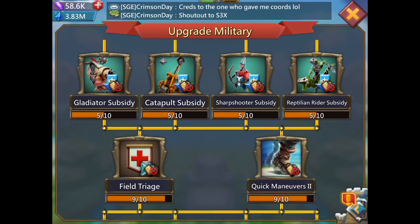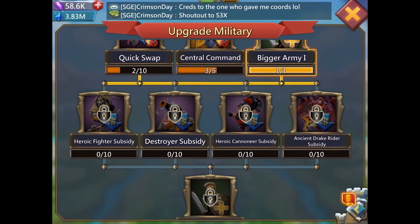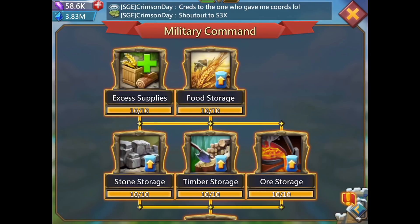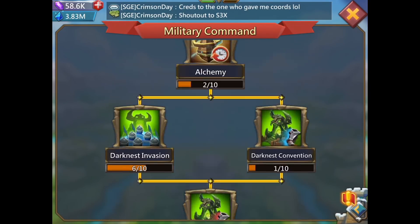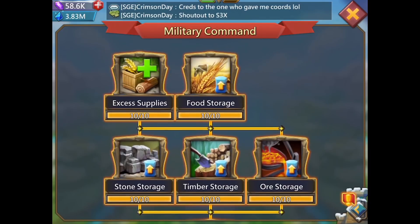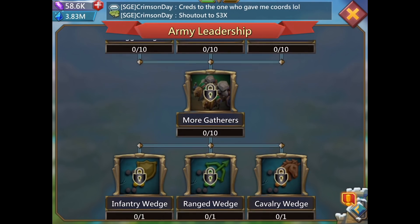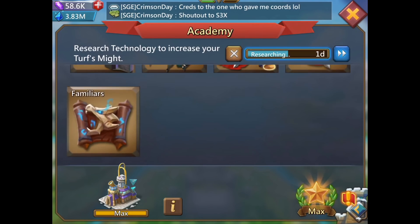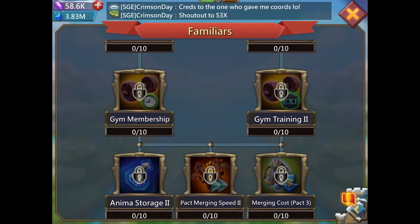The upgrade military tree is a pretty good one — I already did some things there. I got my bigger army, some swap things, and I also like the shelter expansion and the Brave Heart one because I need those. My resource production tree — I need resources of course, I think everybody does — and that's the tree I'm working on right now.